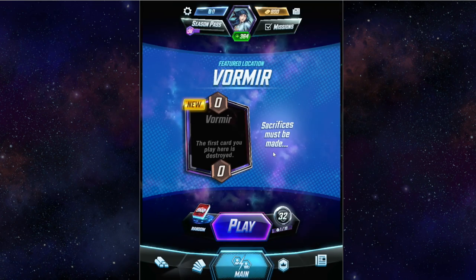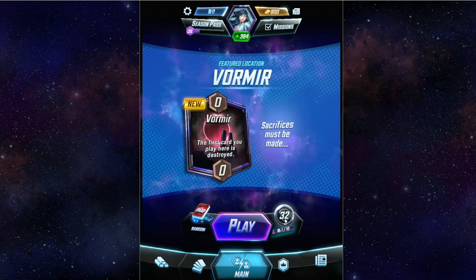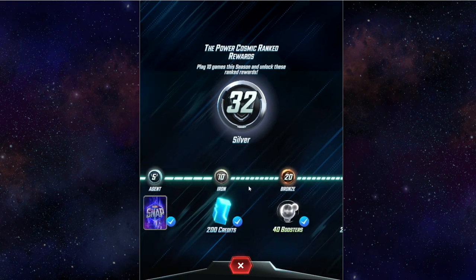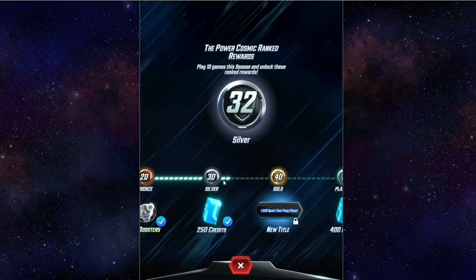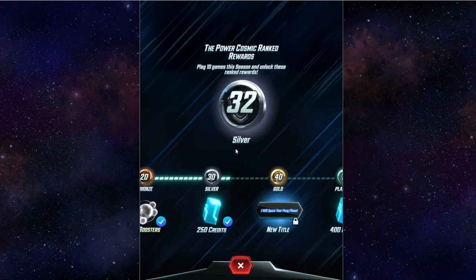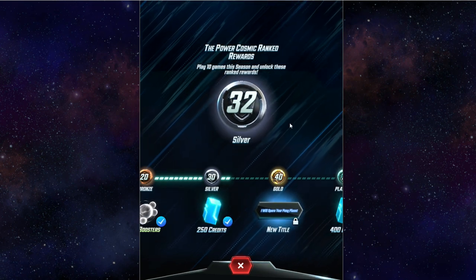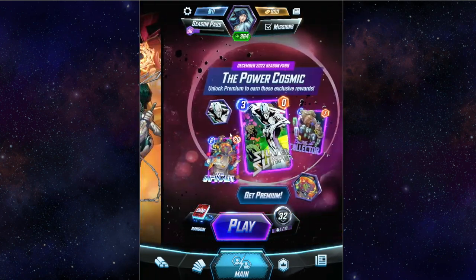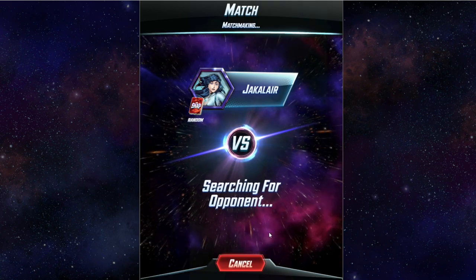You choose your deck — we're going to make sure we've got the random one selected. The way it works is that if you win or you lose, you get points to go up or down. During a match you can snap, which is basically saying 'I think I'm going to win' — you snap, they snap, you snap, they snap, and a whole bunch of points can change hands. Let's go ahead and get a match.